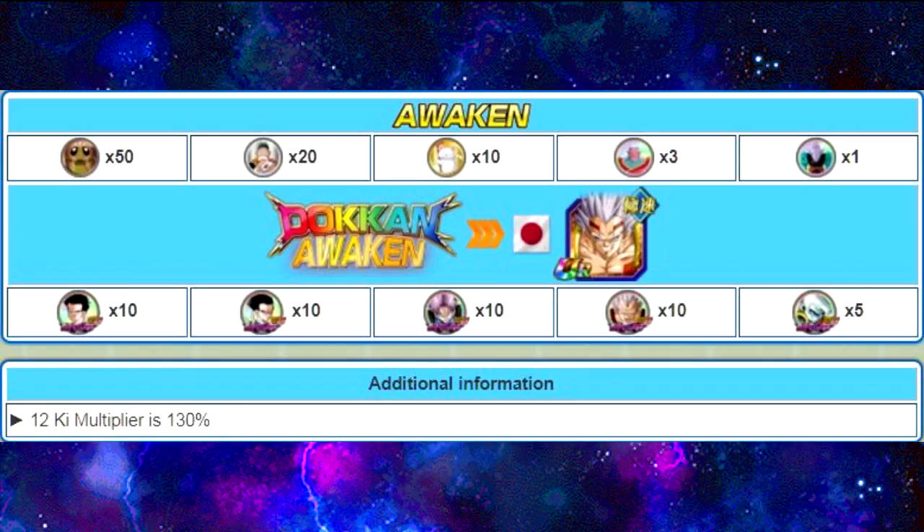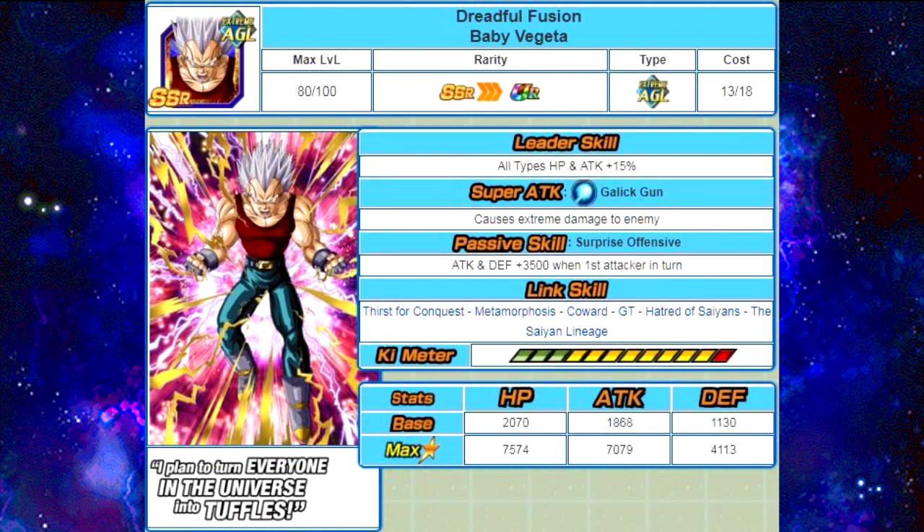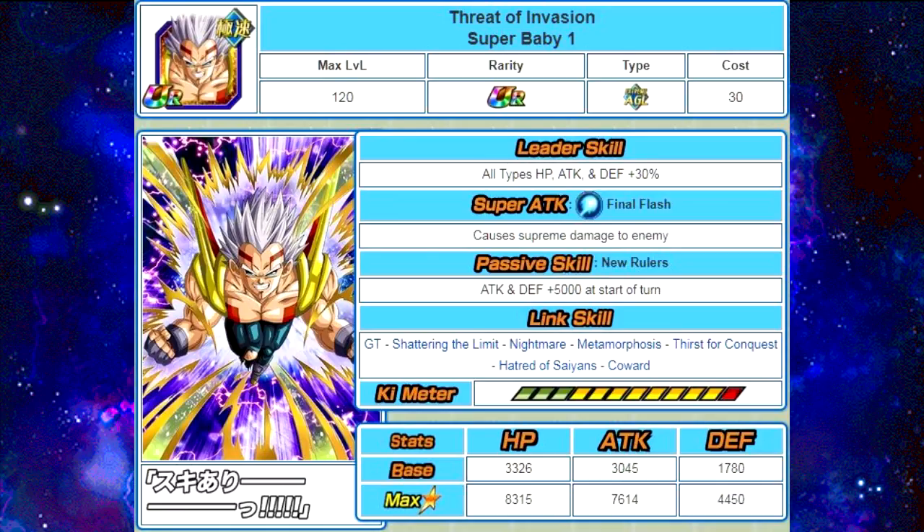When He Dokun Awakens, he awakens into Threat of Invasion Super Baby 1. This is really cool because you can run Super Baby 1, his Dokun form, alongside Baby Vegeta, his previous form. That is really good on the LR Frieza event, because you can run both of them and they actually buff each other really well. They're free-to-play, so if you're looking to go up against the LR Frieza event, make sure you grind out two sets and get them both up to Super Attack 10.